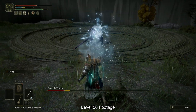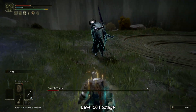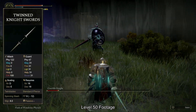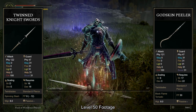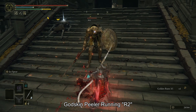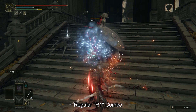This build is almost ridiculously strong at a very early level and stays so in NG+ and beyond. You can upgrade your twin blade to the Twinned Knight Sword, or even better the Godskin Peeler when you reach the Altus Plateau. The latter has a unique running R2 that hits multiple times and is very fun to use. You can always switch back to Hoarfrost Stomp if you feel the game gets too easy with Ice Spear.